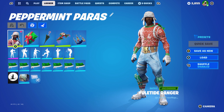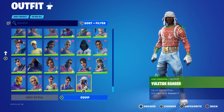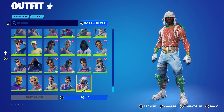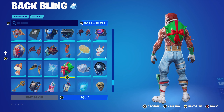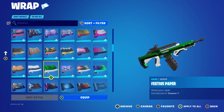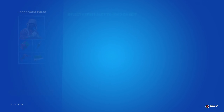For the second combo I'm using the Yuletide Ranger, introduced in Chapter 1 Season 1. This is essentially the female version of the Nogops skin with the same design — both are amazing skins. The back bling is the Shield Surprise, introduced in Chapter 2 Season 5, using it for the green and red. The wrap is Festive Paper, introduced in Chapter 1 Season 7 — an item shop wrap that comes around Christmas time, working nicely for the green and white.